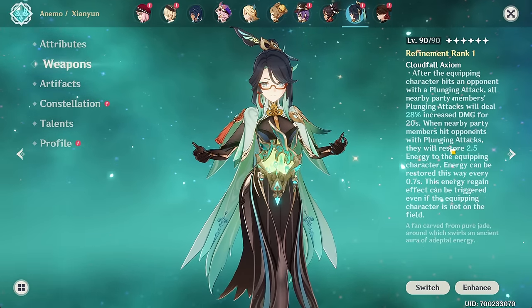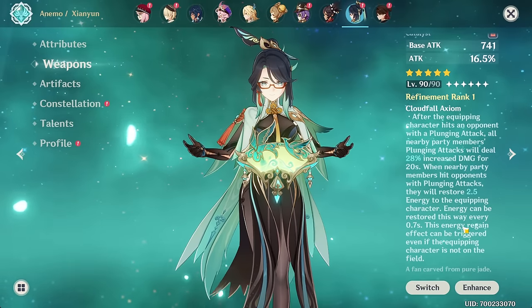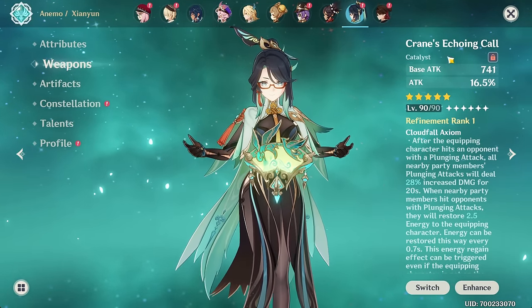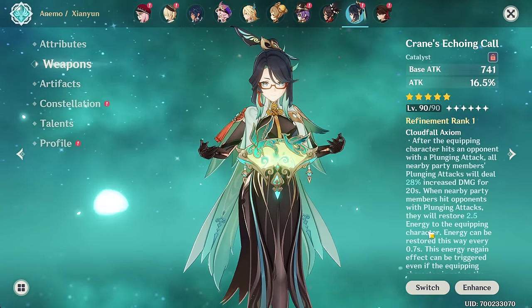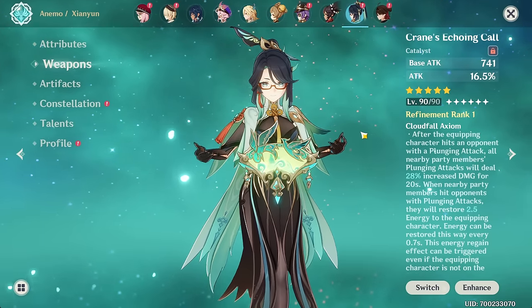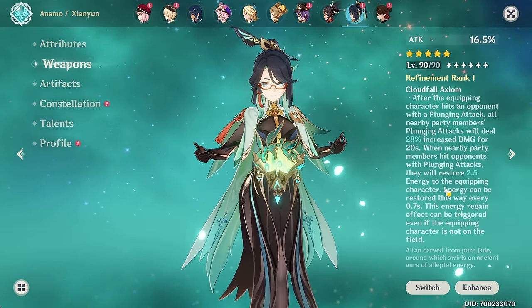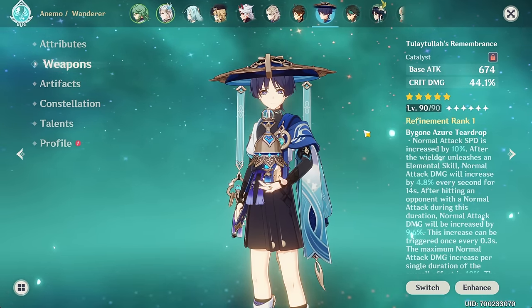Weapons are steadily becoming more and more niche. Like at least with some of the past ones I could see some kind of use case. Maybe if you were trying to get Nahida's signature and you got this one — who could you give it to? That's kind of my thought process here. The assumption of course is that you don't have Xianyun. For all intents and purposes, the passive is useless for everyone besides her. You might be able to get some tiny benefit out of it if for some reason you do use Wanderer and Kazuha together, which Bones actually does sometimes.